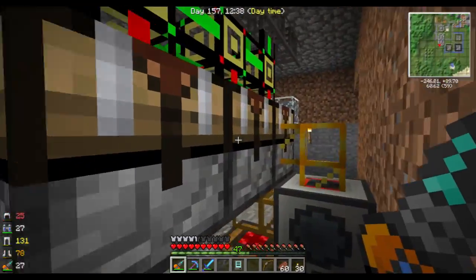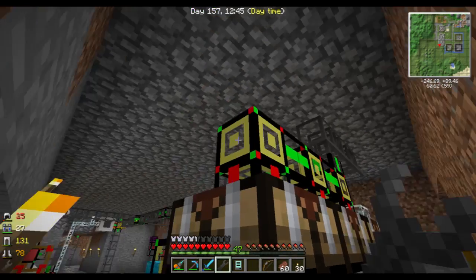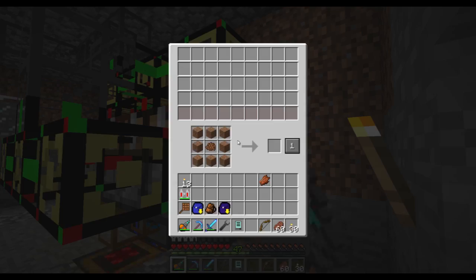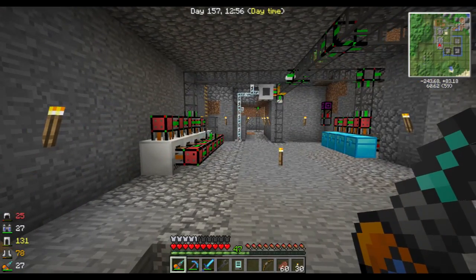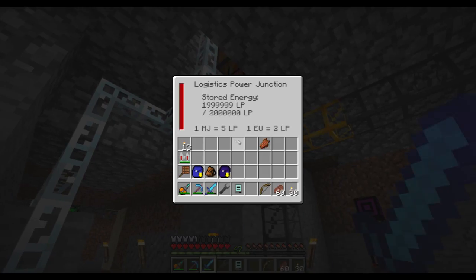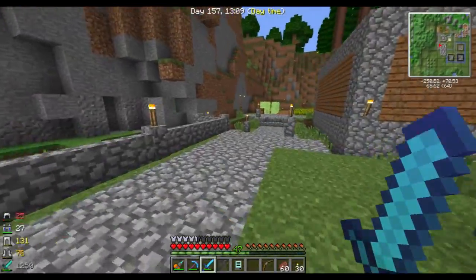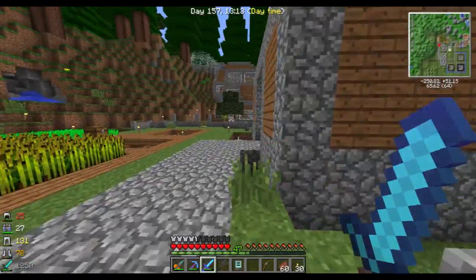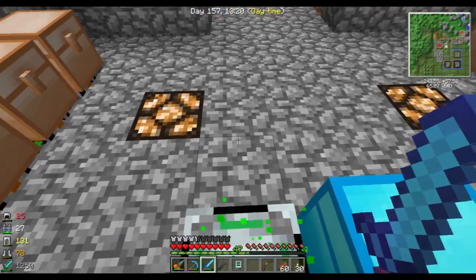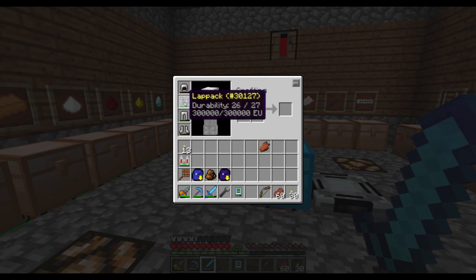Also on this wall we have one crafting table for compost. This one uses the compost with dirt and we have a lot of dirt, so that's no problem. Also another MFE — this one is working fairly well. In my sorting room I also have this little crystallizer charger pad. I just stand on it, get neat blue particles, and that will charge up my lap pack.